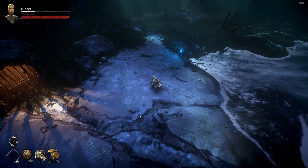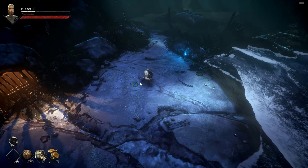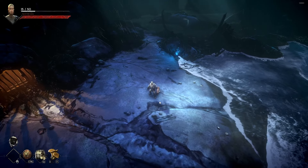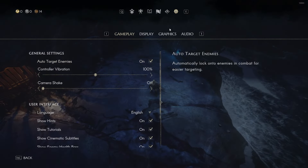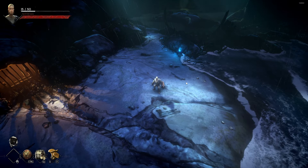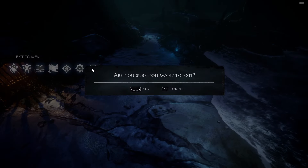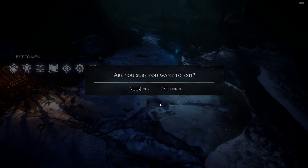Hey guys, Keppy Shamino here with a new video for a new game I started to play: No Rest for the Wicked. This is my first simple tutorial. I want to show you how to exit the game. Most of the time I push Escape, and I was looking in the menu, but it's not there. You need to push Tab, and then come over here and click 'Exit the Game.' That's how you need to do it. Thanks for watching, have fun, bye bye.